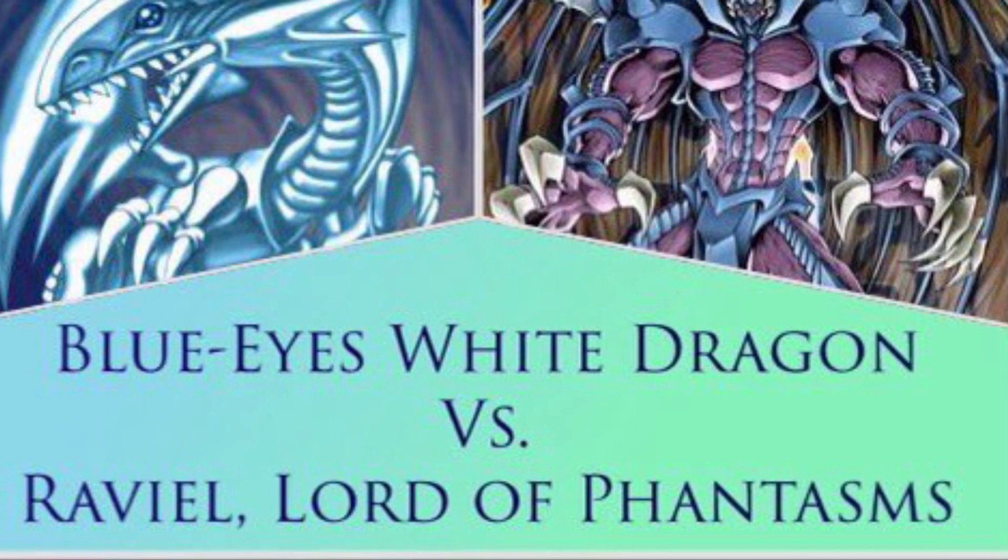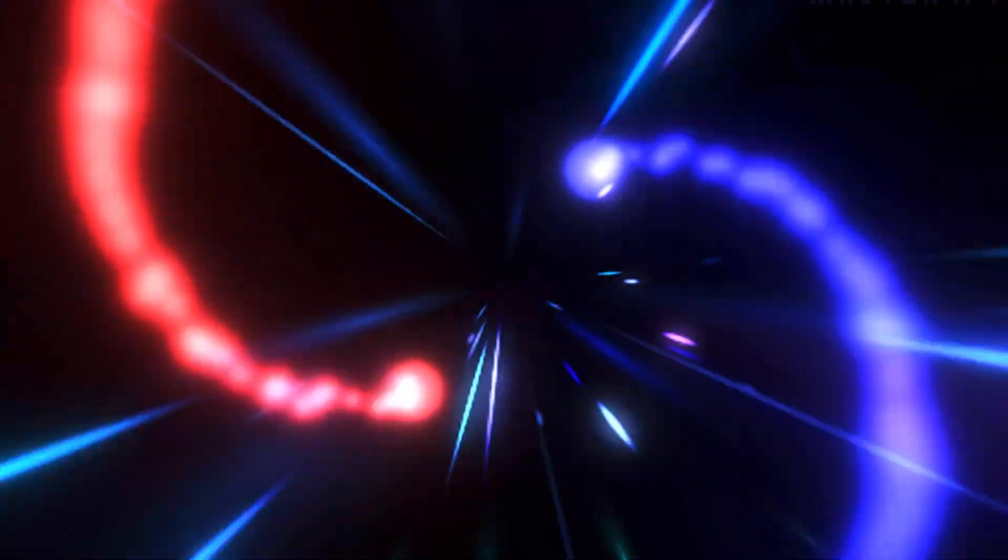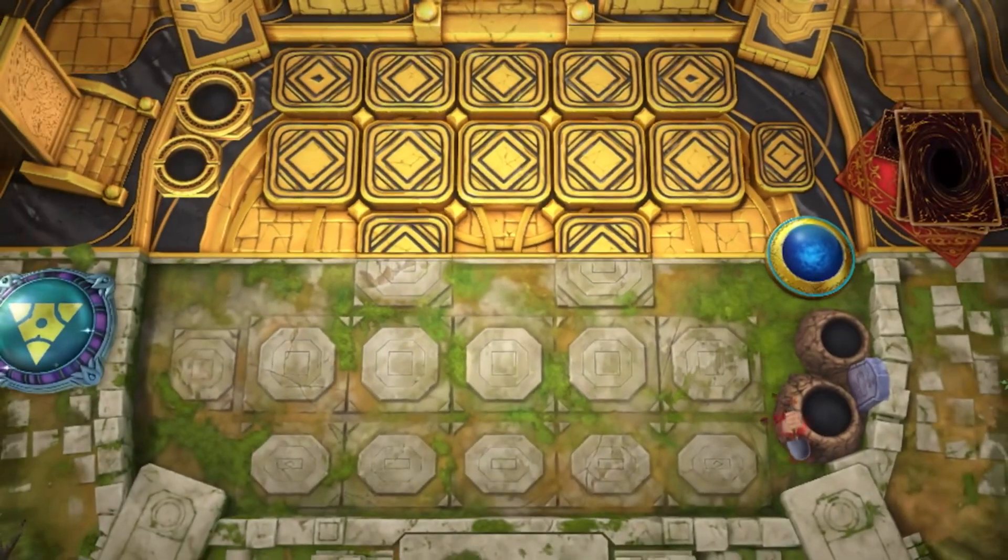For the Light vs. Dark event, I'm playing Blue Eyes White Dragon since I can't use my Umi deck. Blue Eyes is an anime favorite deck of mine, so let's go!